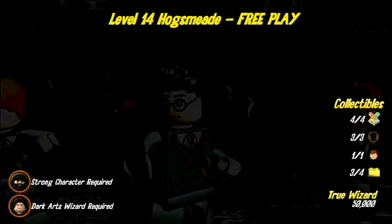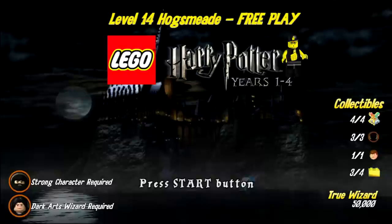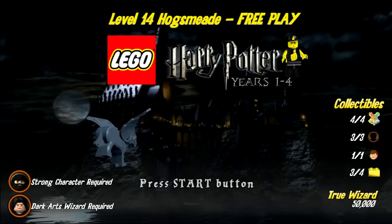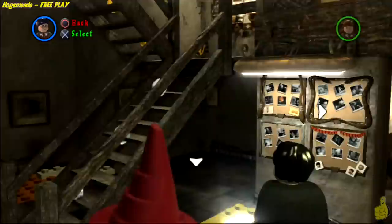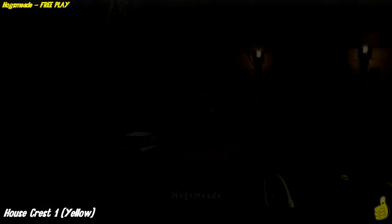Hey everybody, it's Brian with Happy Thumbs Gaming. Today we're checking out Level 14 Hogsmeade free play for Lego Harry Potter Years 1 through 4. We got all the collectibles except that one gold brick for beating story mode. We're going for True Wizard at 50k. You need a strong character and a dark arts wizard — we chose Hagrid and Professor Snape.